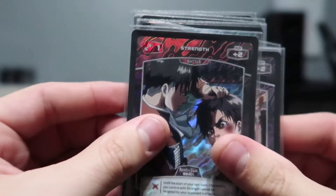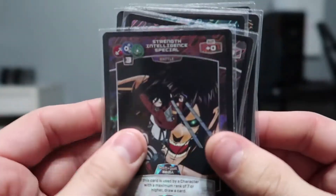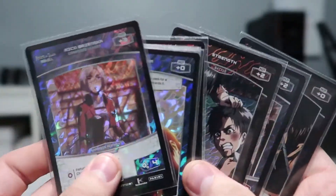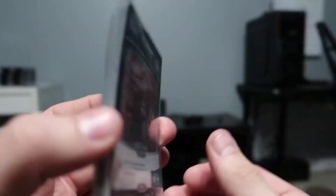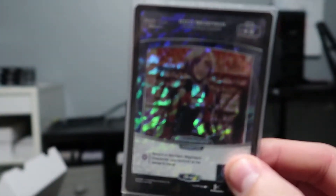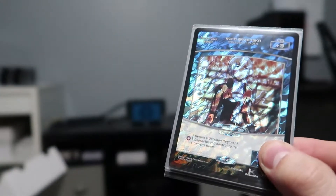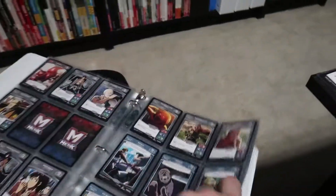This is the one part of the set I'm probably not going to try to complete — that and the promos — because the holofoil parallels are impossible to find online, and the only way you can really get them is from buying booster boxes and hoping. It's literally just a holofoil version of every non-holo card in the original set. The promos were only released for special events that have no longer happened, and I cannot find them online. I'm going to go ahead and throw these in the binder and see what we have left.